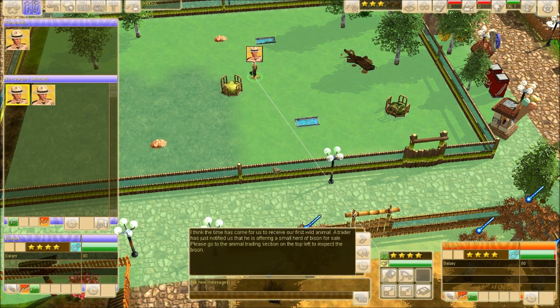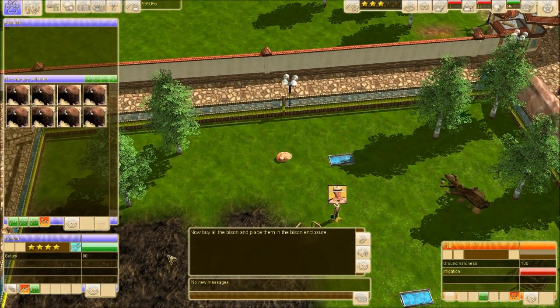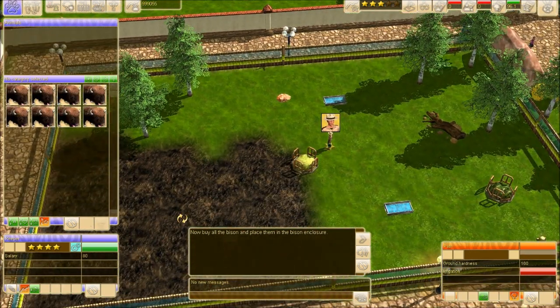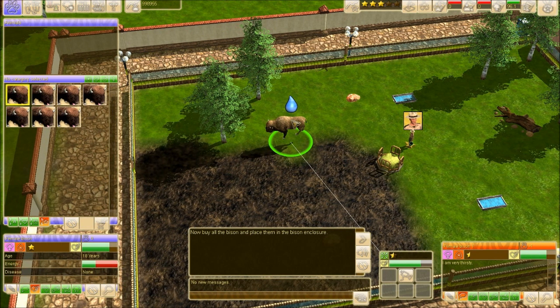'I think the time has come for us to receive our first wild animal. A trader has just notified us that he is offering a small herd of bison for sale. Please go to the animal trading section on the top left to inspect the bison.' Now buy all the bison and place them in the bison enclosure. Lots of them — we have a ton of bison.